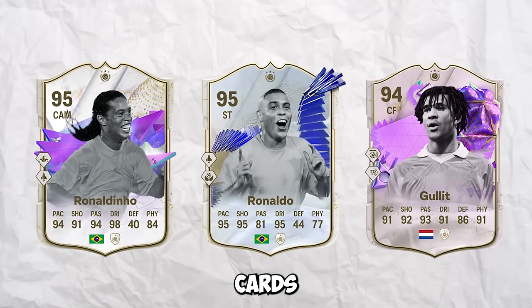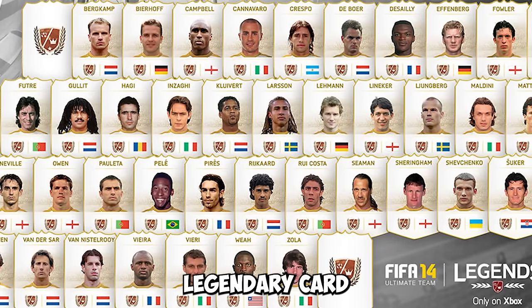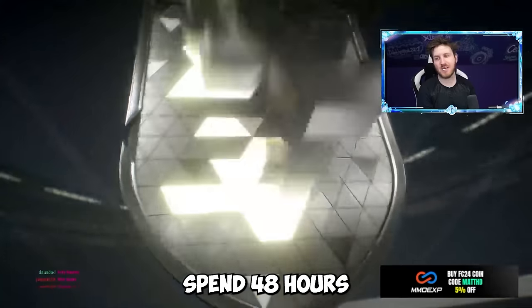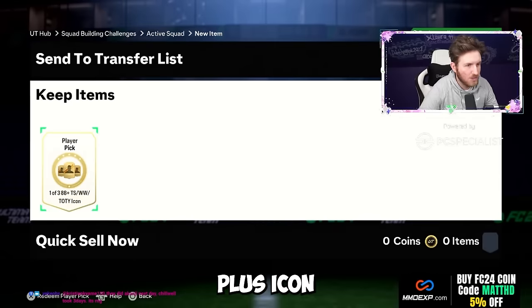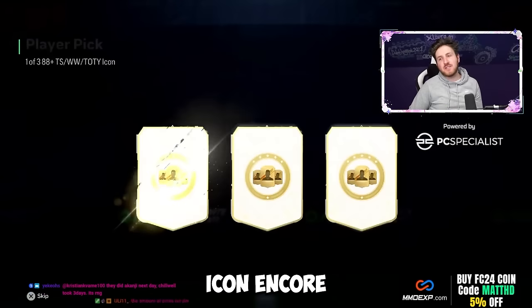Icons are the most desired cards in Ultimate Team. Ever since they first came as legends in FIFA 14, we all wanted a legendary card to join our team. So I decided to spend 48 hours of my life opening 88-plus icon player picks and unlimited icon packs. We're going to see the best full icon team we can make in two days of FC24 and how many coins the team is worth. Let's begin.